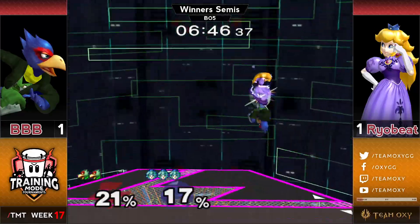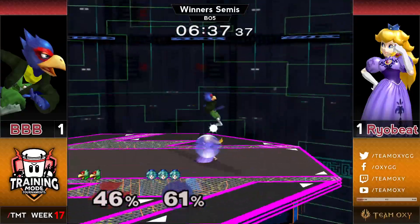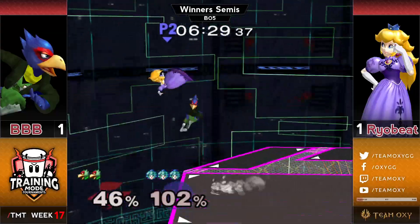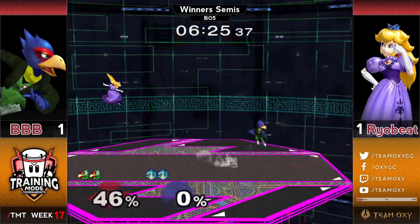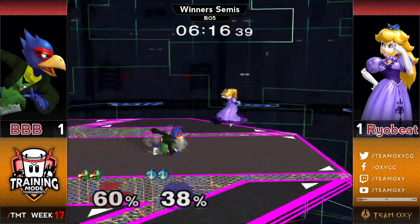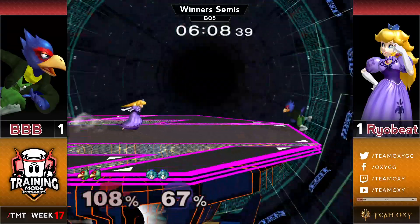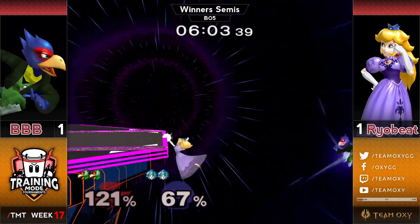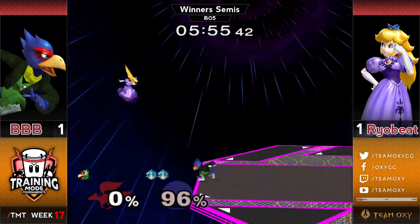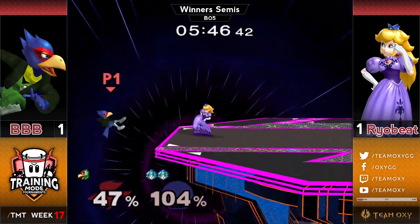Another double-jump cancel turn throw — there are so many things Ryobeat does that not a lot of other Peaches do. Ryobeat and Laudandas have kind of very unique option sets — Polish as well. Bobby is going for a lot of full hop or double jump and then fastfall mix-ups and drift mix-ups, switching it up on Final Destination to make up for not having top platform to play around. Ryobeat's double jump falling fair does huge damage off the laser approach. The turn-up throw is one of the best answers to ledge hop double laser from any character — basically no one else can punish that from center stage.